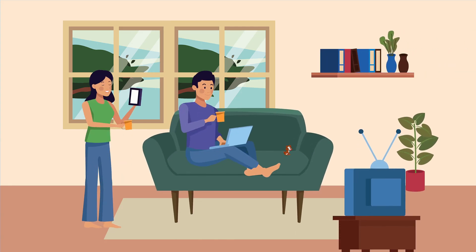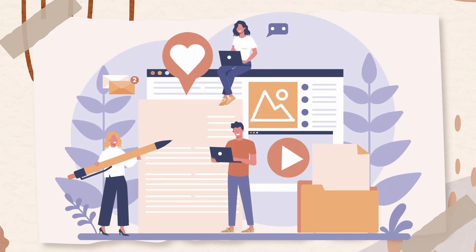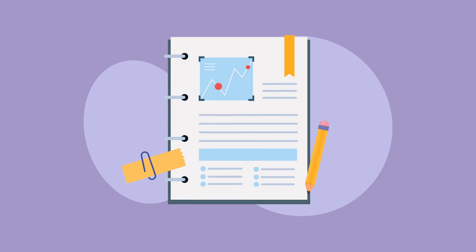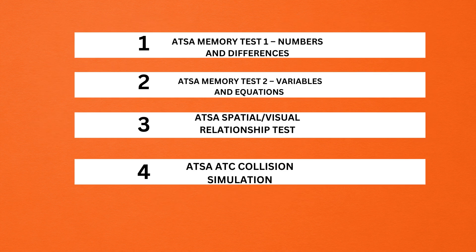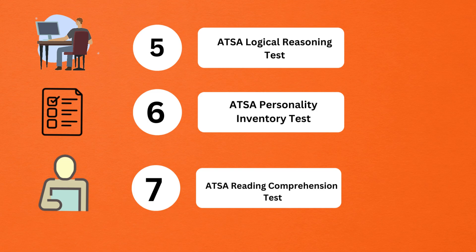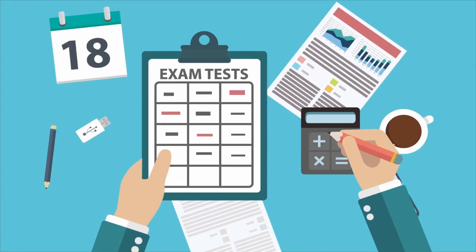But you're watching this video because you're aiming for a well-qualified score and nothing less, right? Now that you know the stakes, let's break down each section of the test, and I'll show you exactly how to tackle them like a pro. You have 7 sections on the test. The first 4 subtests are interactive and gamified, meaning they test your skills in a fast-paced, hands-on way. But the last 3 subtests are more traditional, with multiple-choice and multi-select questions.